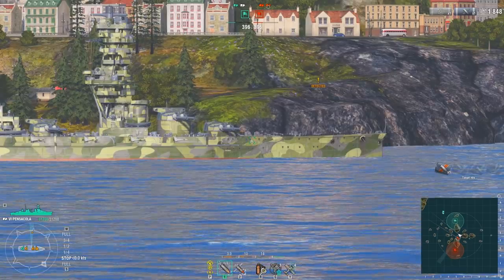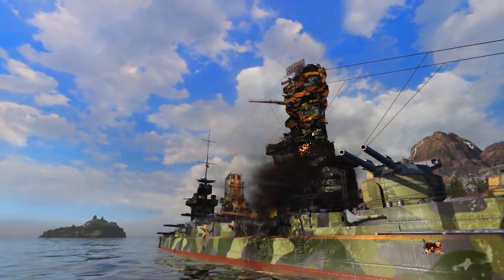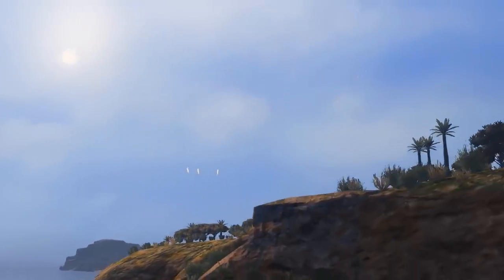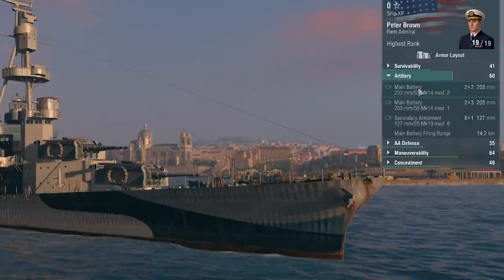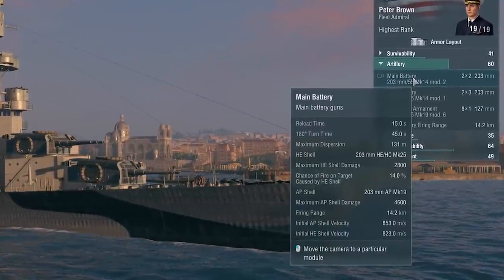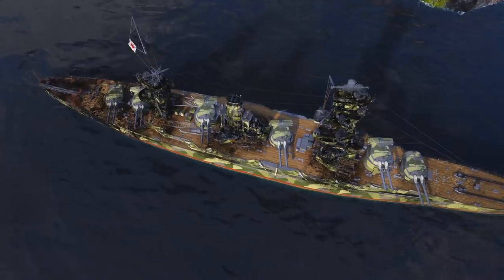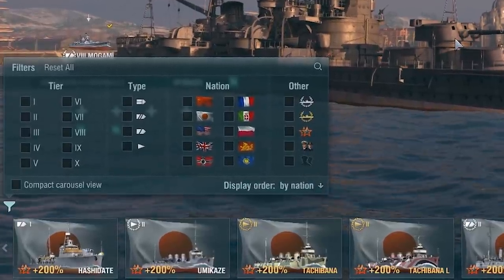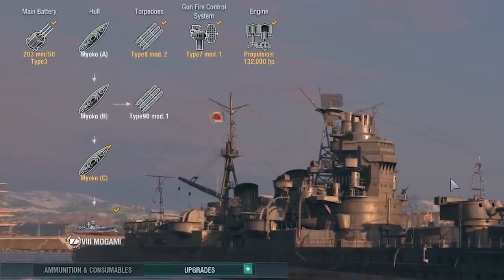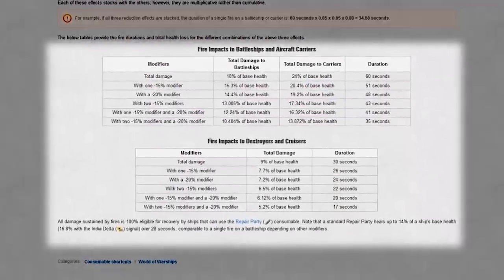If the part of Fuzo hit by an HE shell isn't burning already, the calculation of the fire probability occurs. All HE shells in World of Warships have a chance of causing a fire, measured as a percentage. It depends on the caliber, amount of explosive matter in the shell, and the ship's nation — you can see it in the port. However, all ships have a base coefficient of anti-fire protection, which depends on the ship's tier and hull — stock or top version. You can find this coefficient on the Wargaming wiki in the fire article.